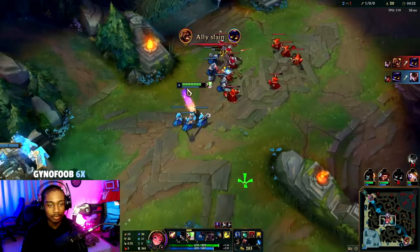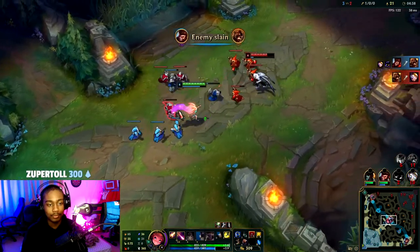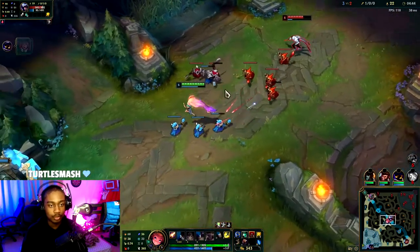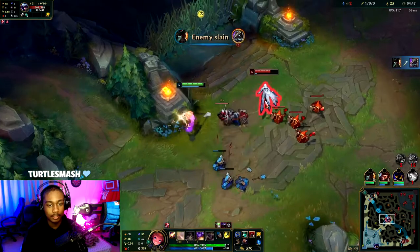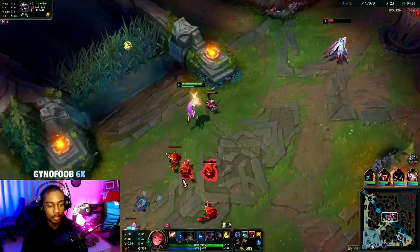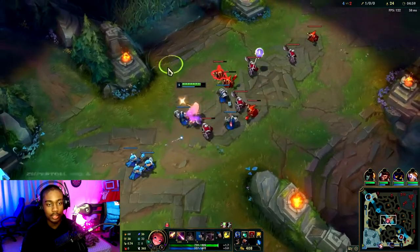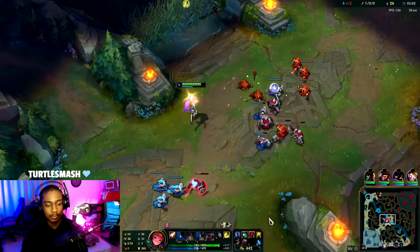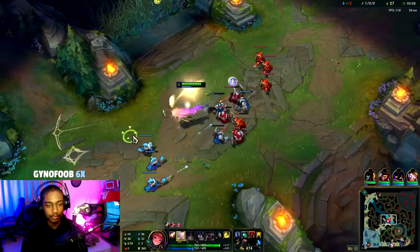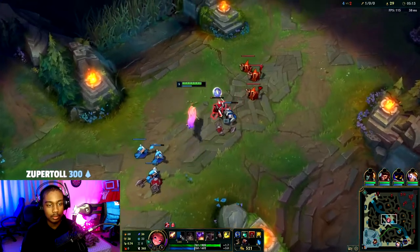I have no kill threat right now, so I'll just use the ghost to sustain back up — that kind of counts as my refillable. He has no mana, so I tried to go for a play there. I'll stop the E. He has the recall; we're going to try to shove it under tower while he backs, and then make him lose maybe a minion or two. That's our W — GLP. Our wave clear isn't all that early game, so we're doing the best we can.